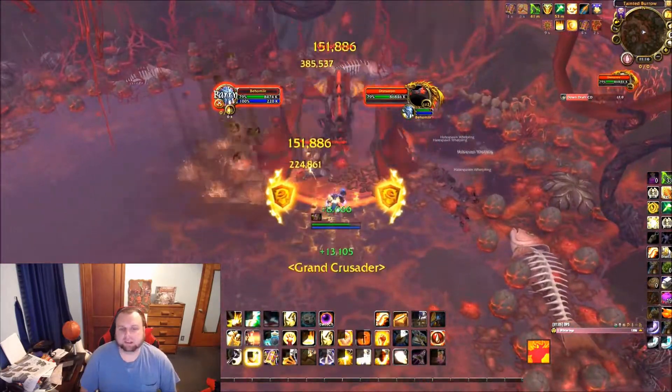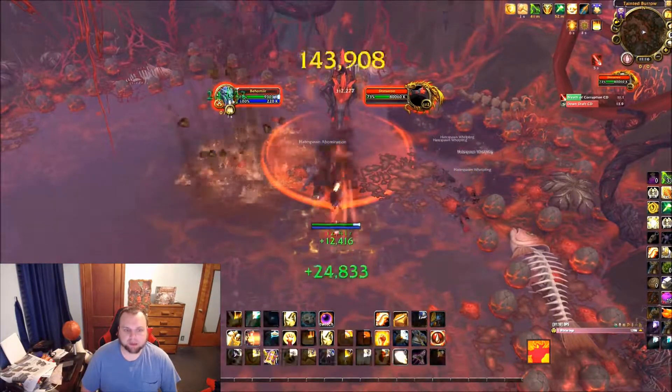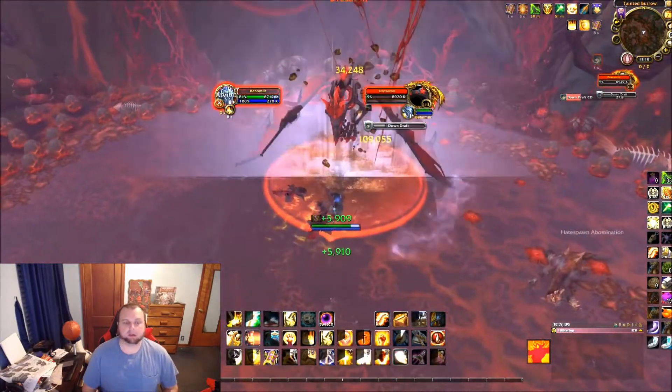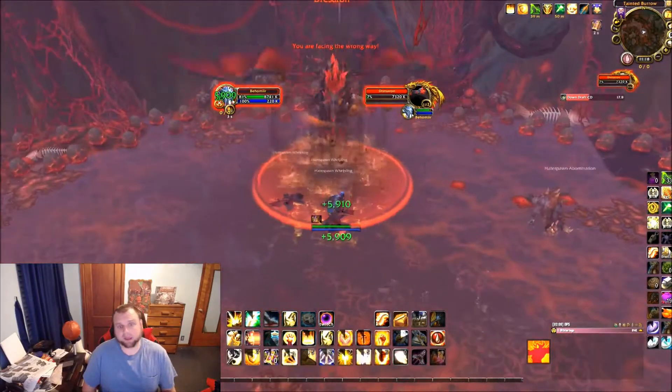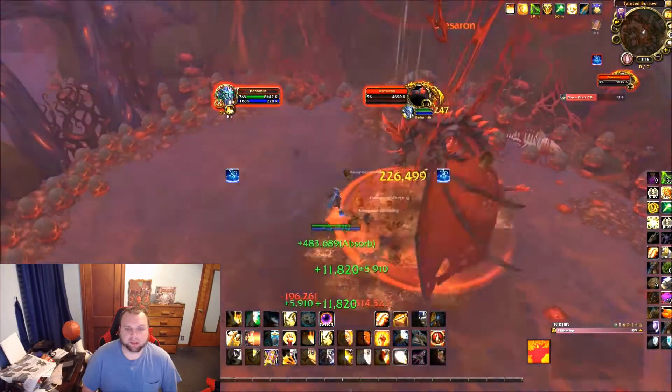Because you can pull the Hateful Abomination before the dragon, you don't have to be a super defensive spec or have super defensive legendaries. You just have to be able to kill the boss in whatever spec you're playing — it's a very easy achievement. I don't know if they intended you to be able to pull it without the dragon, but that's the way it is.